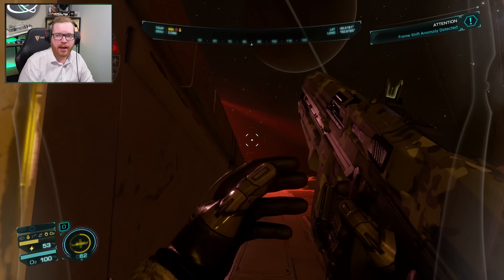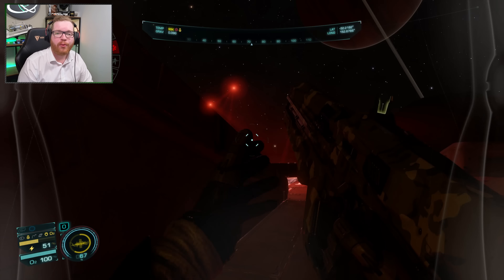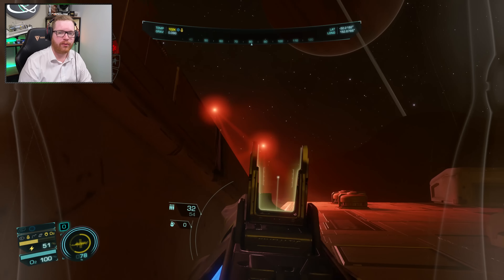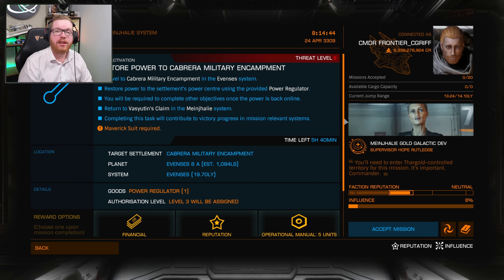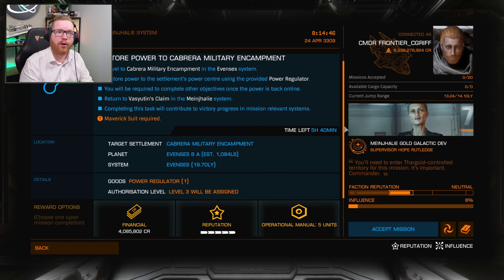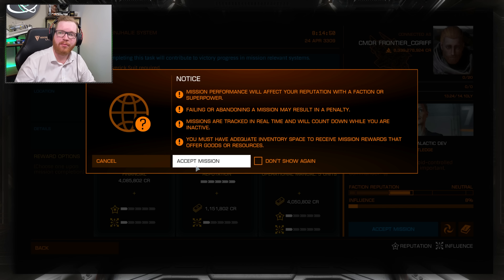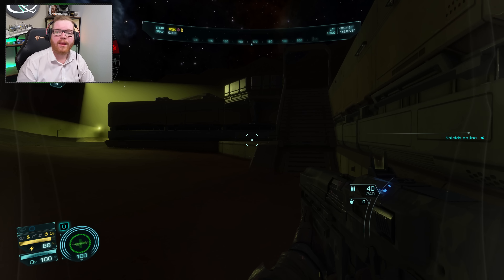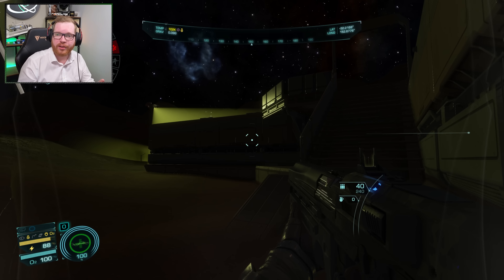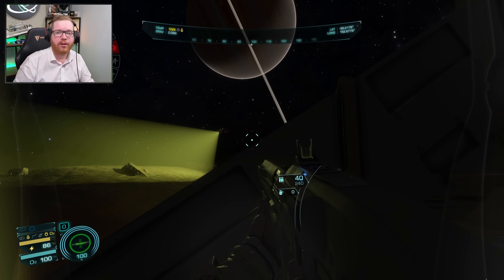There is also going to be a second type of new Thargoid added into the game, introduced alongside a new Thargoid mission type. After Update 15, we're going to be able to get these new Thargoid-themed power-on missions. The idea is much like the power-on missions we already have, where you are sent to a surface settlement that has been powered down and your job is to power it back up — but now the settlement is in Thargoid territory, which brings a load of additional threats.